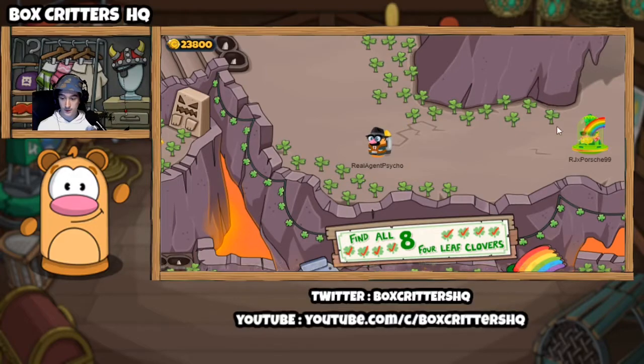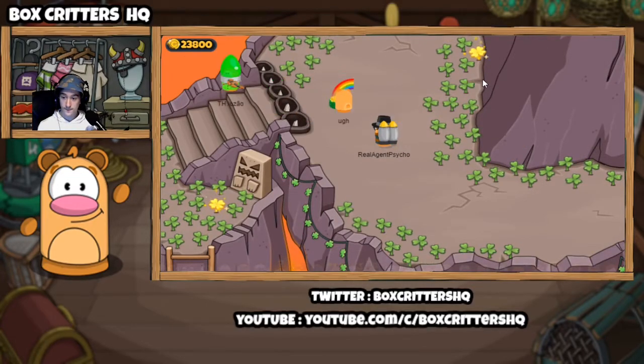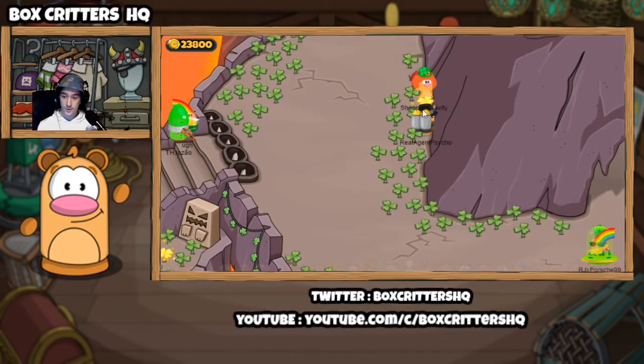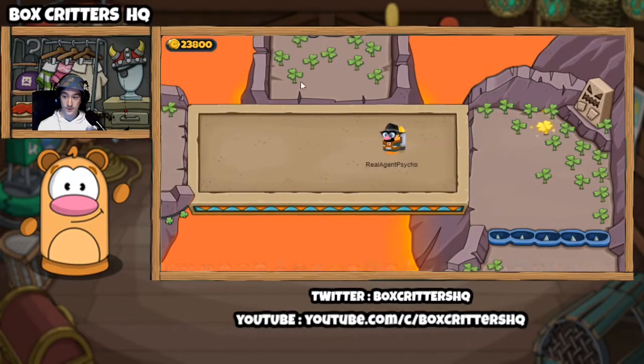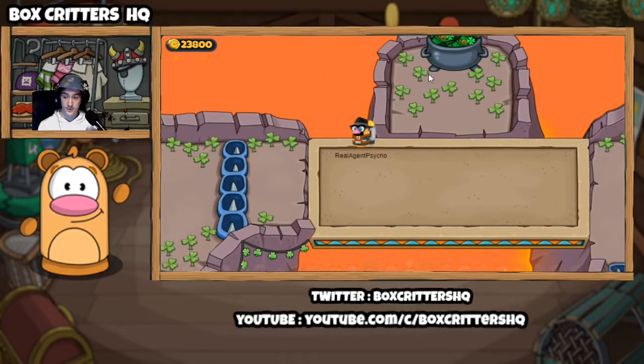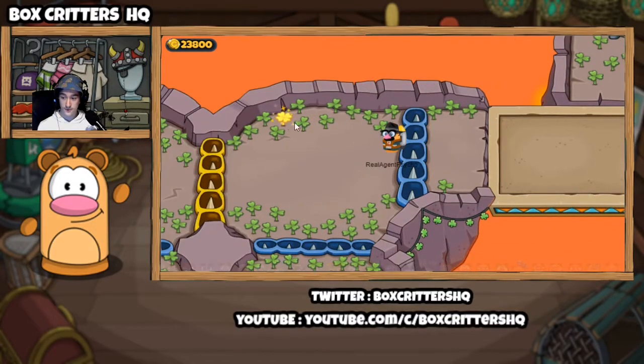If you're not starting from where I am, make your way up there and that's where you'll find them. I'm gonna be working a different way around. If you come here there is your third clover, and then you've got your fourth clover right in this corner here. Then you've got your green hair up here if you want to get it, which looks pretty cool.